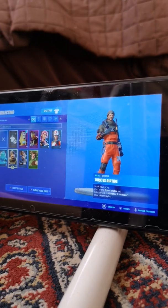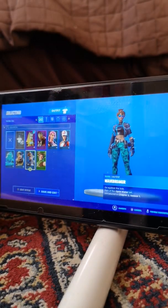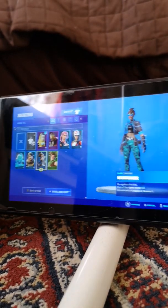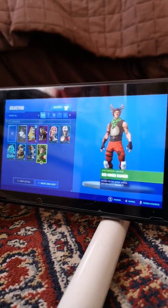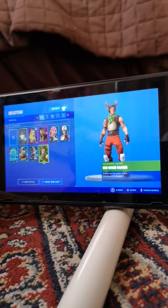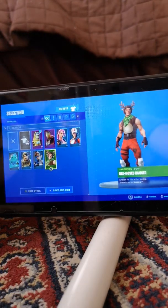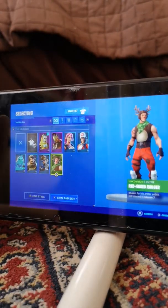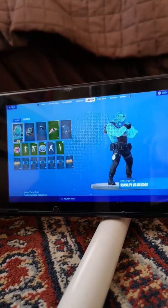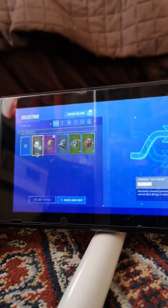This one was my first Chapter 2 Season 1 battle pass skin and it's got other edit styles. This one I got yesterday in a pack — it came with the pickaxes and I'll show you that. This next one I got today. It came in Season 7 — it's not new today, it's already been there, but I chose it because it's Christmas, the 7th day of Christmas. So those are all my skins. Now let's do the backpack things.